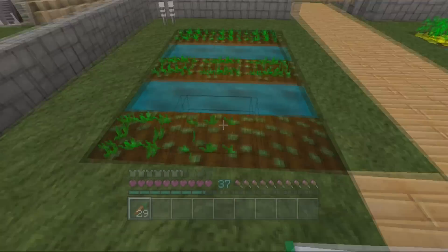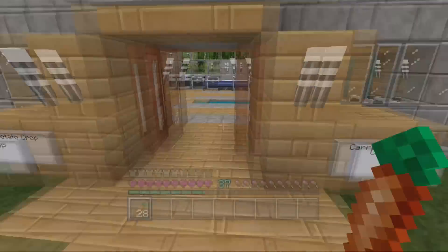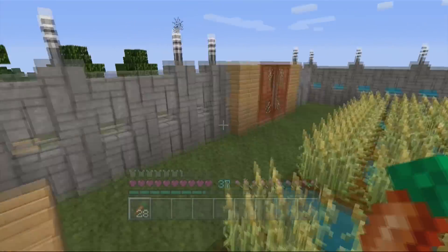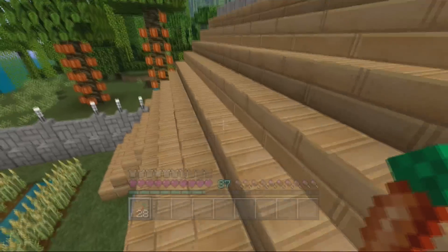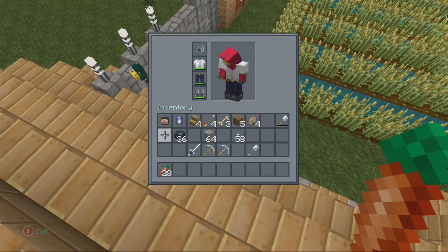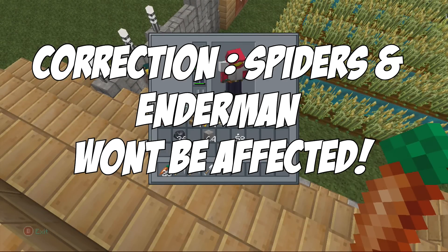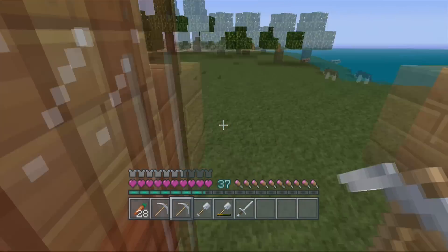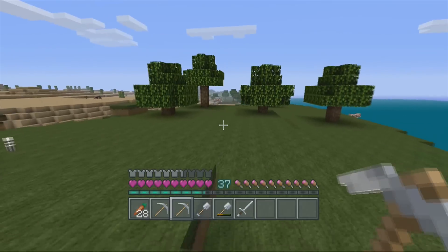You will see mobs such as skeletons equipping full armor, and mobs such as zombies equipping armor and swords as well. This just makes the game a lot more difficult — skeletons in particular will be a much more difficult mob to kill. There will not be much change to endermen and the like, but the main change will be focused on zombies, zombie villagers, and of course skeletons.